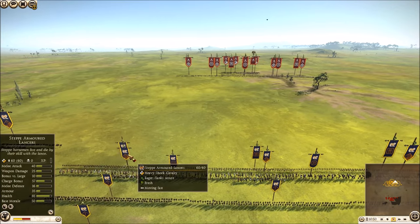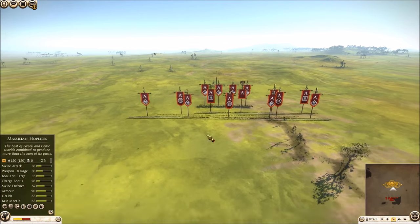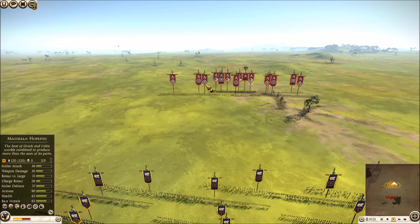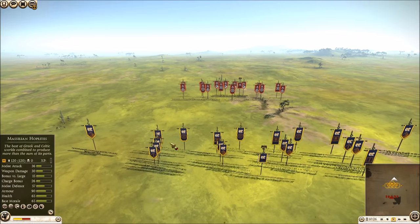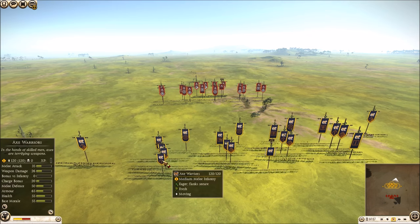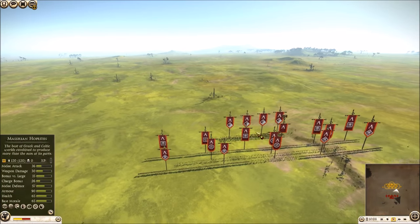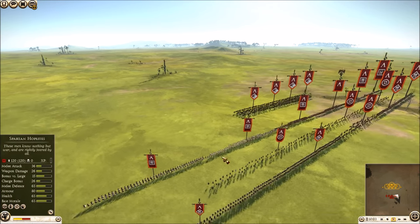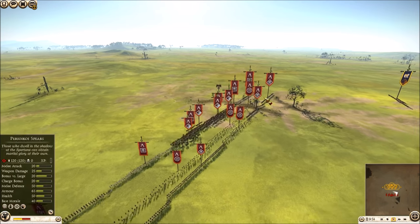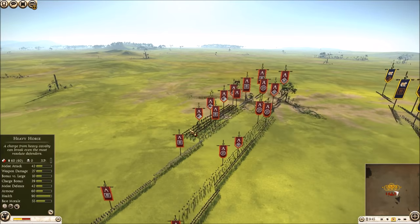The eagle-eyed viewer will have noticed I have four Step Armored Lancers, a unit from the Massegetae. My friend Socrates has glitched in four heavy horse using a glitching technique I won't elaborate on here — you should only use it when your opponent has consented and never in quick battles online. I've brought five Missilean hoplites, four Step Armored Lancers, five axe warriors, a Thorax sword, two Missilean cavalry, and three Celtic slingers. Socrates uses a lot of cavalry himself, so he knows I bring cavalry heavily.